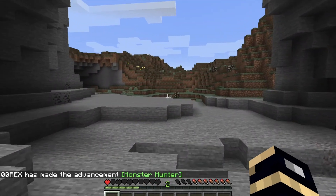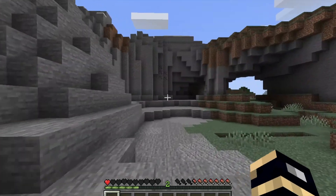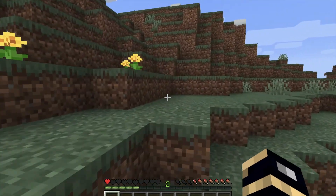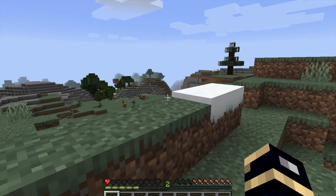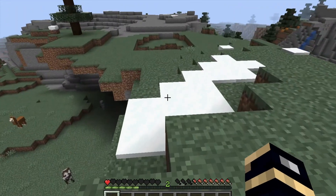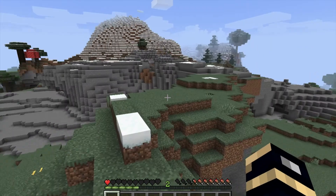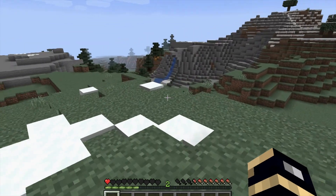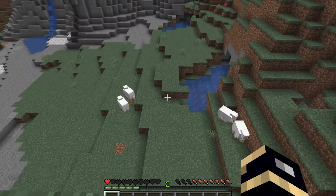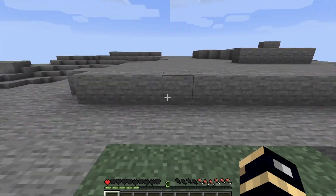Thank god there was lava here. Before I end the video, I'm just gonna take a little look around. Oh wow — we got pumpkins over there, llamas, cows, water, mountain. This is gonna be dope. We got more sheep right here. This is gonna be the best world ever! Y'all gotta subscribe to Double RX — like and subscribe if you wanna see more.